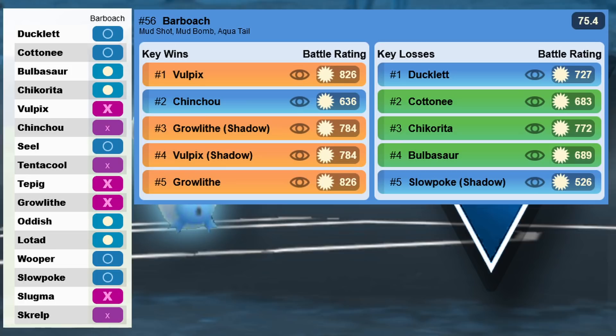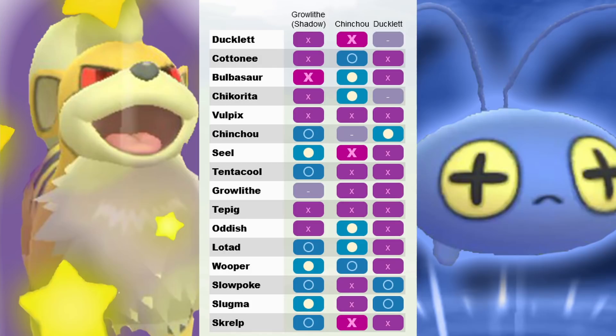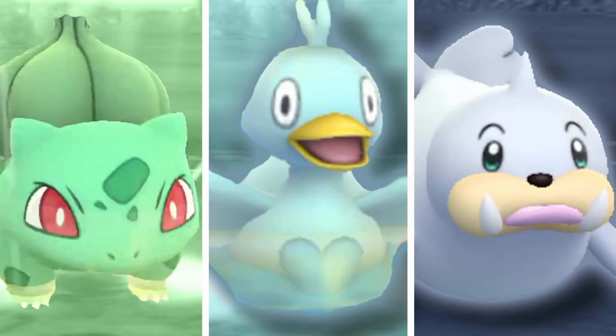Now let's go into the top 5 teams. Team 1 is a really meta team: Growlithe, Chinchou, and Ducklett. You can use Vulpix or Tepig instead of Growlithe, but Growlithe is the better option. The only real problem for this team might be Chinchou, but Growlithe can deal with it since Bubble Beam doesn't do much and Spark is neutral. You have Ducklett as a super safe swap, and you could also run a grass type lead like Bulbasaur. Chinchou hard counters any water type swapped into your Growlithe.